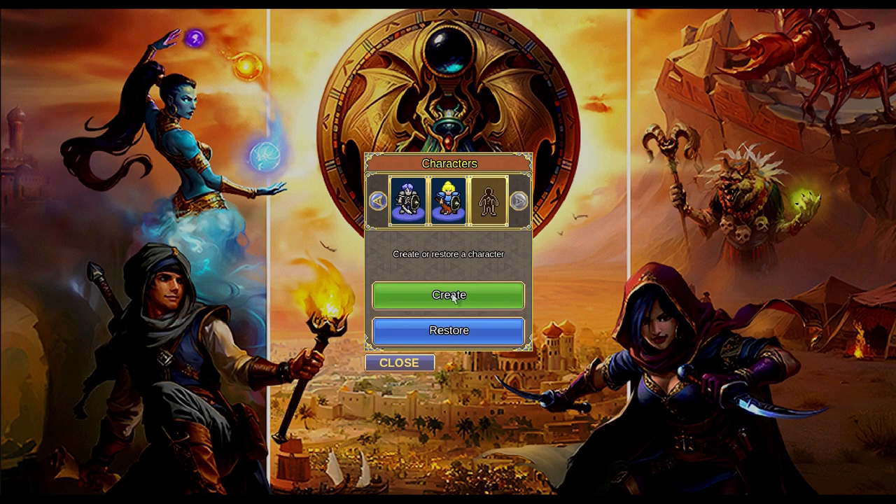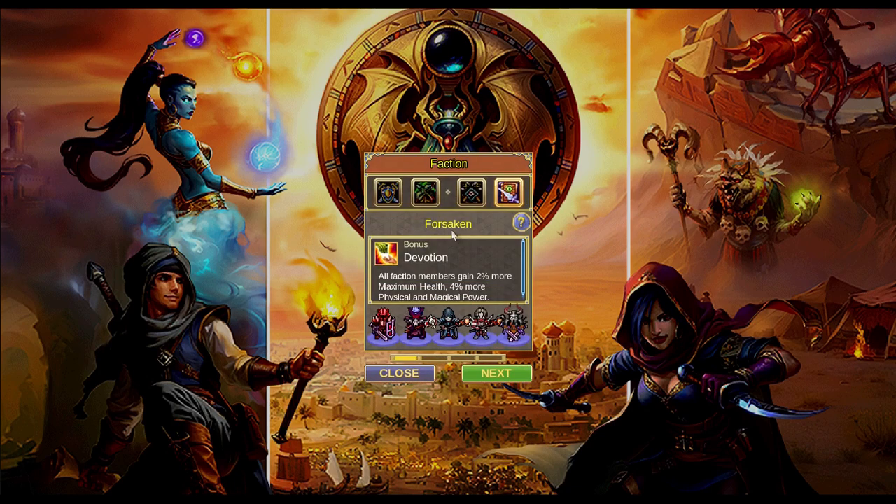Once you download the game you can log in and make a new character. I would recommend a Forsaken Faction Death Knight character in the US Sapphire server for starters, as you can climb fast and I can help anytime with my chieftain there.